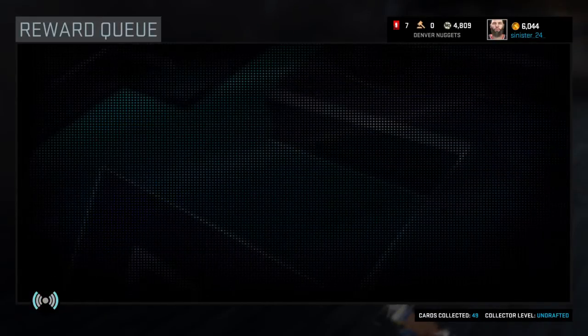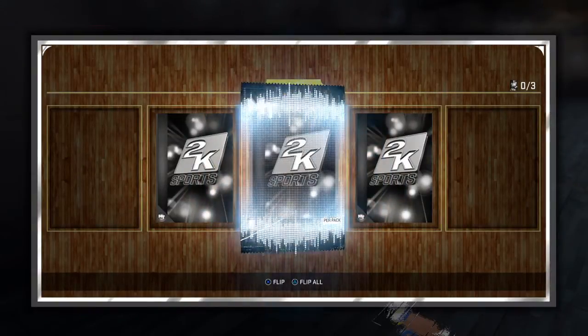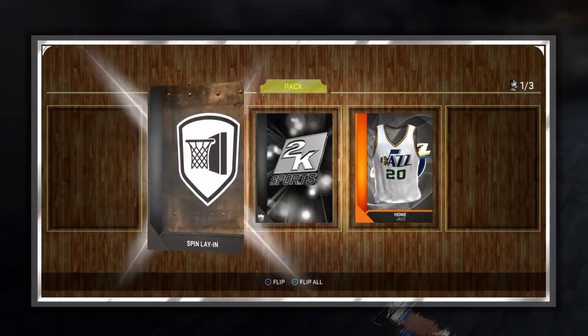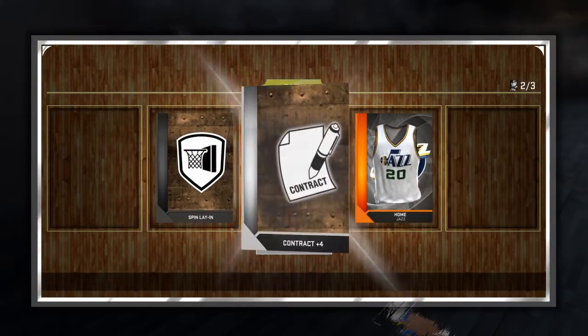For the Jazz jerseys, I don't really like them. I still don't get that tape on the shoulder — nobody ever commented on it and I don't feel like looking it up. They're just home jerseys. I would like some historic ones — those would be nice. We got a spin layup badge, which is good, and more contracts.